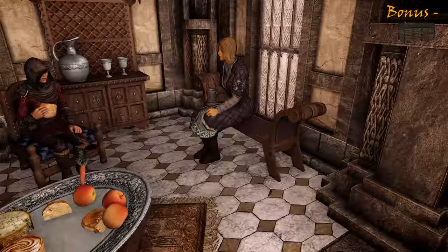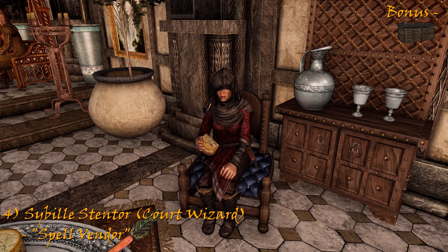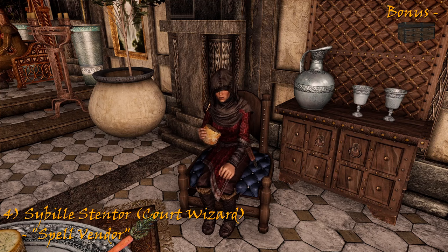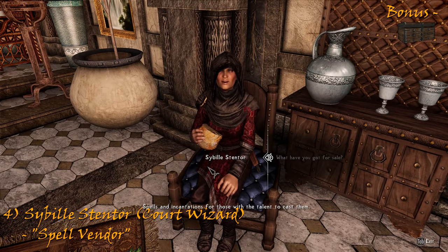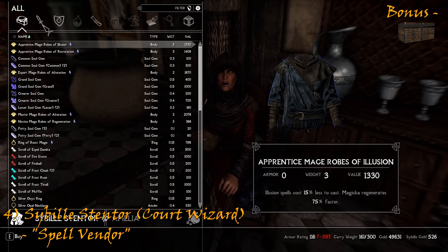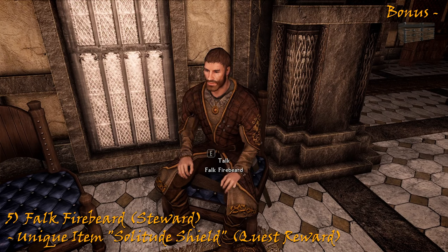Up next is the court wizard, Sybille Stentor. Although she has served the Jarls for over 20 years, she still looks no more than 18 — obviously she is using the Spell of a Hundred Seals to great effect. Though gossip around the palace suggests she is but a simple vampire. Being a court wizard means she sells spells as well as scrolls, enchanted jewelry and soul gems. And lastly is the steward, Falk Firebeard — ex-Companion member turned bureaucrat and treasurer for Solitude. He is loyal to Elisif but frequently gets frustrated at her foolishness. He is also the reward giver for the quest 'The Wolf Queen Awakened,' issuing a uniquely enchanted Solitude Shield.